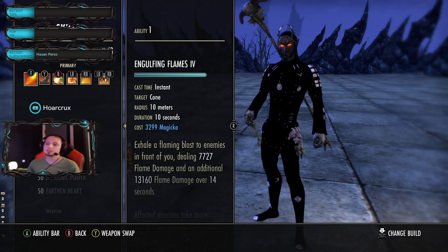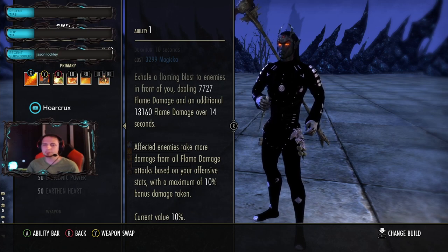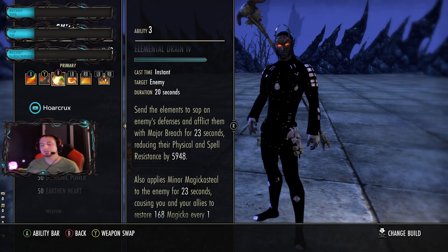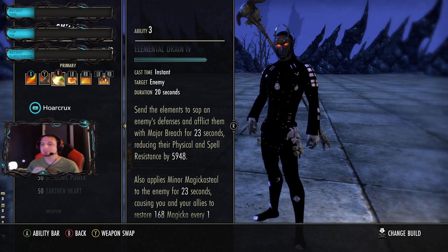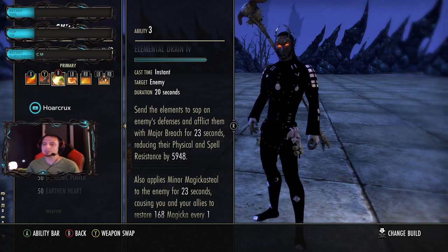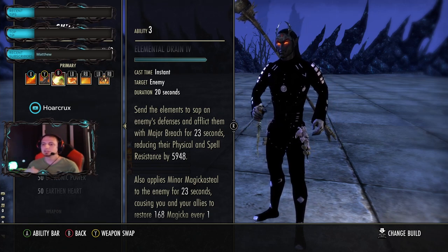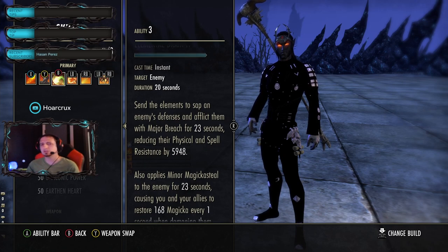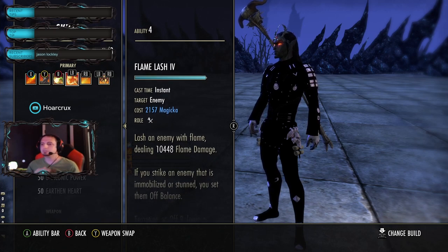Engulfing Flames gives us an extra 10% on all of our abilities essentially. Fossilize is the best CC in the game. LA Drain - unless you're running my bursty boy build or some other weird build, this is a great ability. If you're running the best Strandmaw Inferno staff, you absolutely have to have this. It's free to cast, gives you 11% more damage on whoever it's on, and gives you about the equivalent of 300 Magicka recovery. Flame Lash - I just spam this constantly.